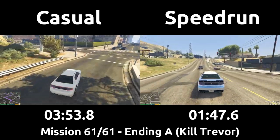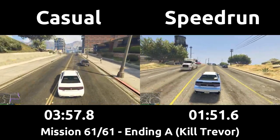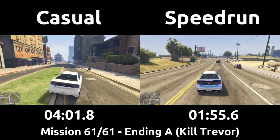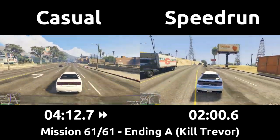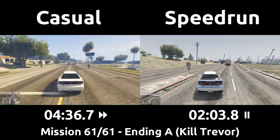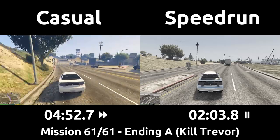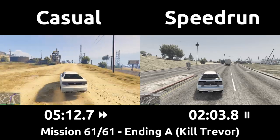The main speedrun chooses option C not because it's fastest, but because it's the hardest and generally considered the true ending by most players. The category is called classic percent instead of the traditional any percent, with three major rules: no use of taxis to skip drives, no failing missions three times to skip them, and no use of anything involving online mode — to prevent future runs from being slower when Rockstar eventually shuts down GTA 5 online servers.